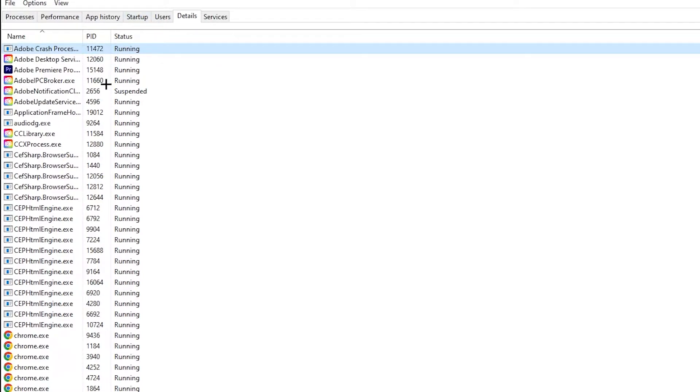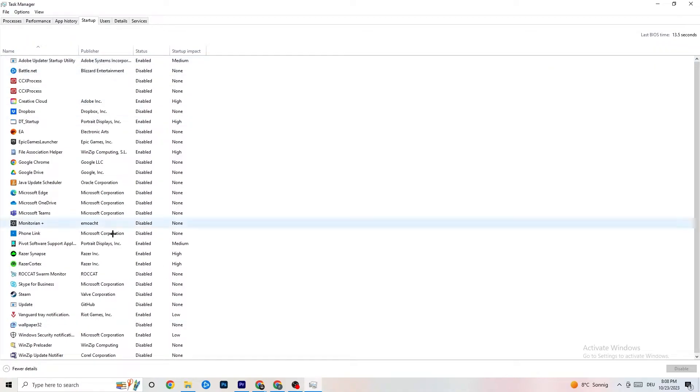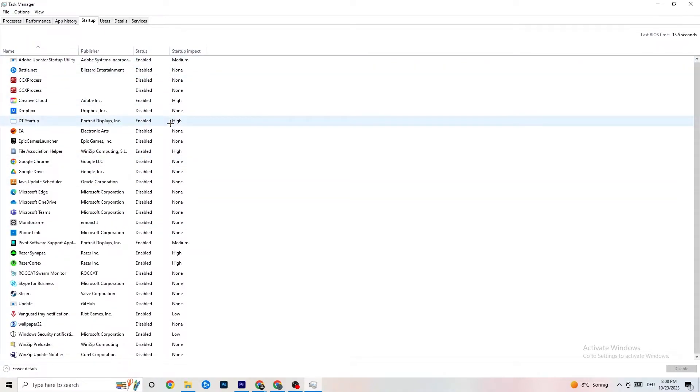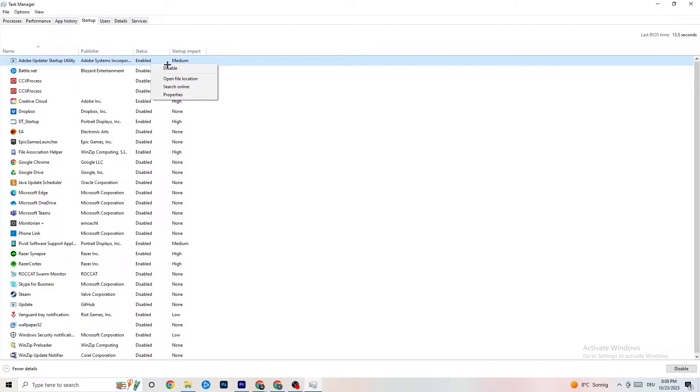Next, go to the 'Startup' tab. Disable nearly every program that is auto-starting in the background to decrease your GPU and CPU usage. You can disable them by right-clicking and selecting 'Disable.' Do that for every program currently running that you don't need. Once finished, close Task Manager.